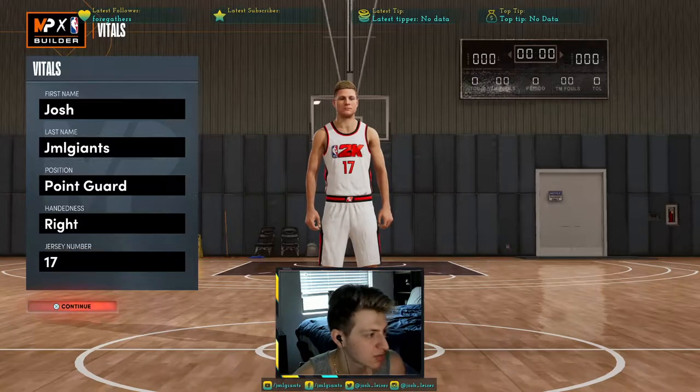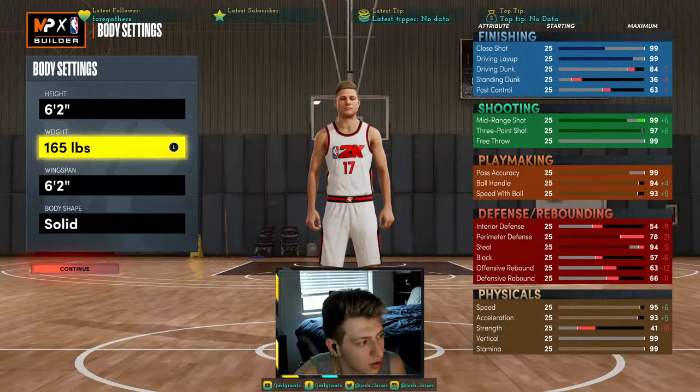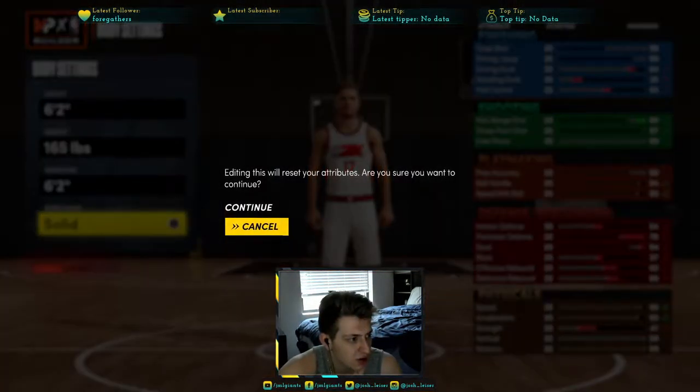First up, you're going to make a point guard — doesn't matter what hand, doesn't matter what jersey number. You're going to be 6'2", least weight, 6'2" wingspan, body shape again does not matter.